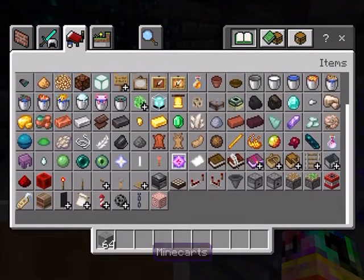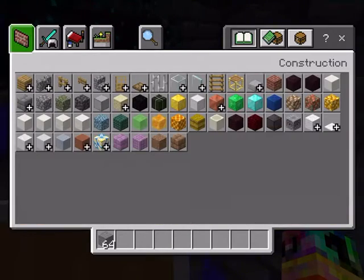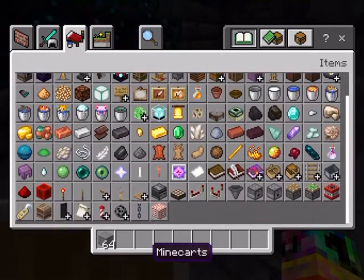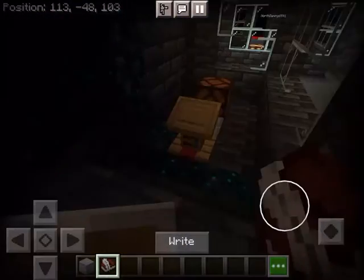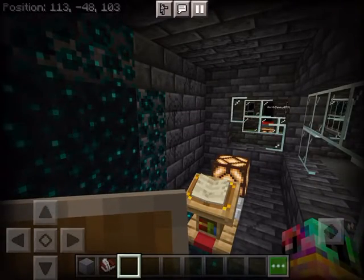If you guys have ever gone to the deep dark and survived, comment down below — I've only done it once and I died like 50 times. Let's keep trying to look for the book and quill. I found it! What you want to do is grab a book and quill and place it there, and now the lamp goes on.